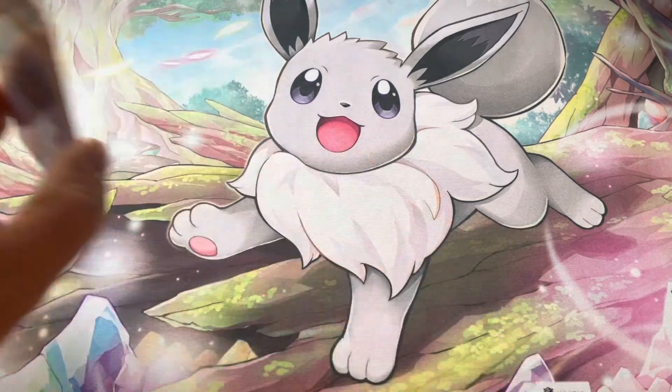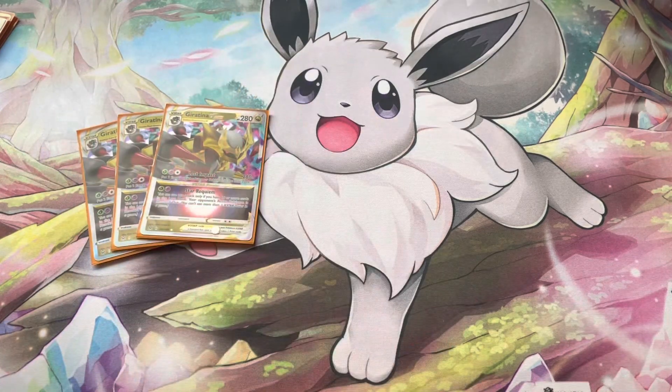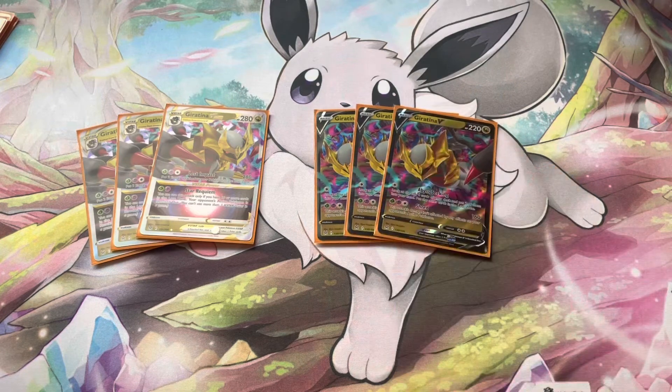Then we have the main card: three Giratina VSTAR and three Giratina V — a three-three line. The V has 220 HP, two retreat, no resistance, no weakness. Its attack Abyss Seeking lets you look at the top four cards of your deck, put two into your hand and the others in the Lost Zone. Shred is similar to Dragonite V's attack from Evolving Skies — 160 damage for a Psychic, Grass, and Colorless — unaffected by any effects on your opponent's active Pokémon.